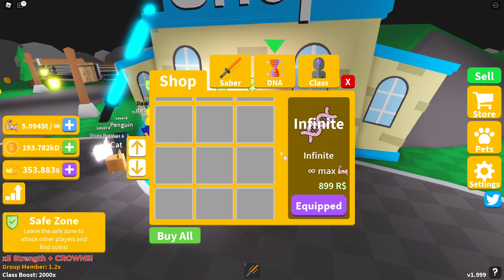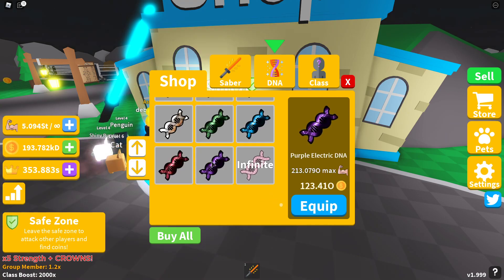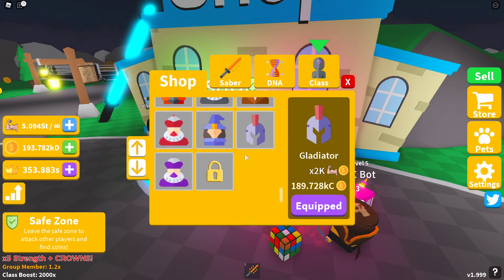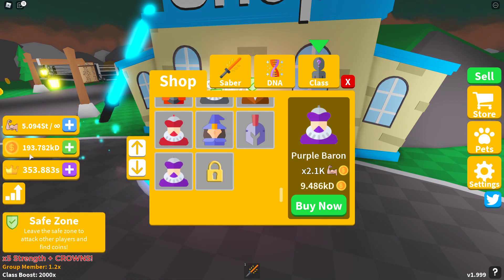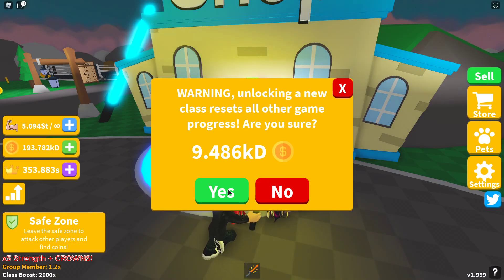Being that the website is incorrect, I'm just going to check the rest of the shop in case they've released anything new. The perpetrator DNA is still the last one, and after the Gladiator — okay, they've released two new ranks as well, which doesn't state on the website yet. The first one is the Purple Baron, which gives you 2.1K strength and will cost 9.486 KD coins. I've got enough coins so I'm going to rank up now.